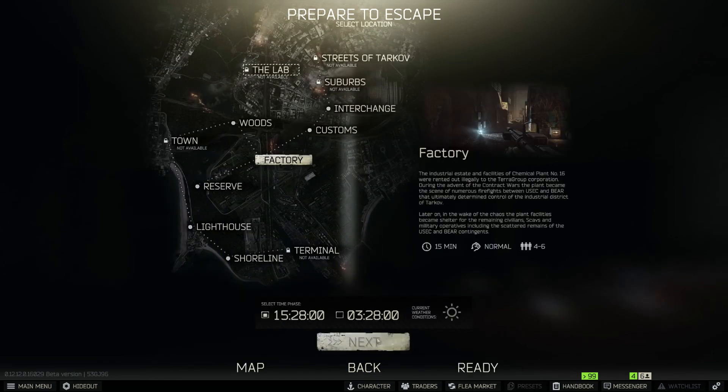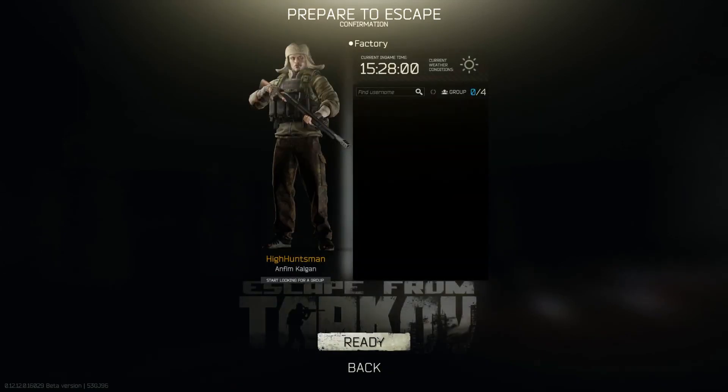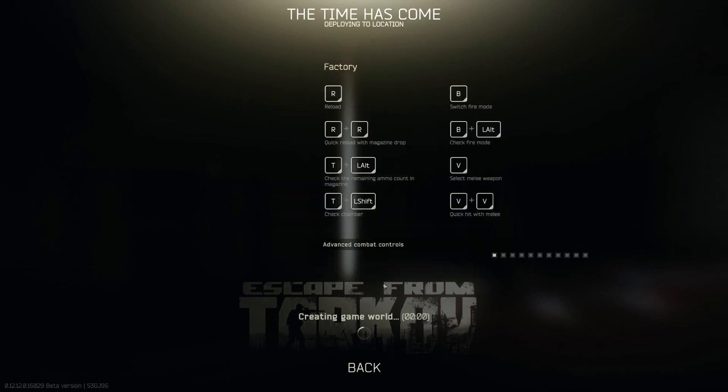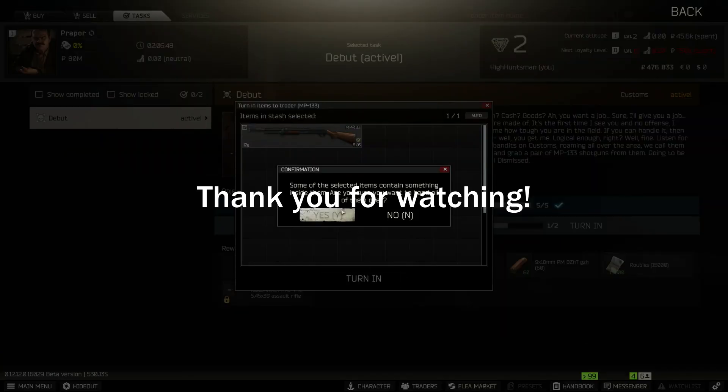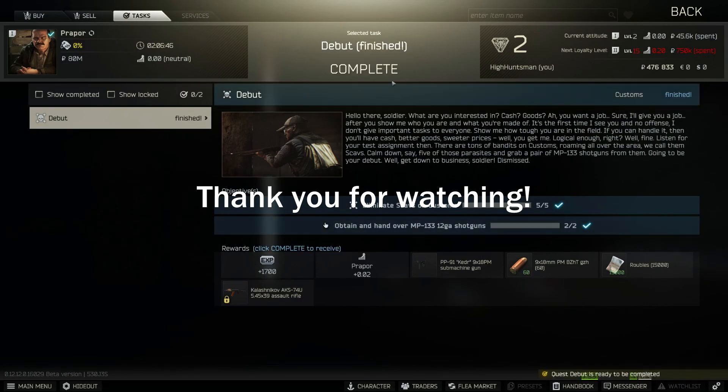I'll do this by just running Factory and then straightaway run to the extract. Once you've killed five scavs and also got two MP-133 shotguns, you can hand them over to Prapor and you'll complete the test.